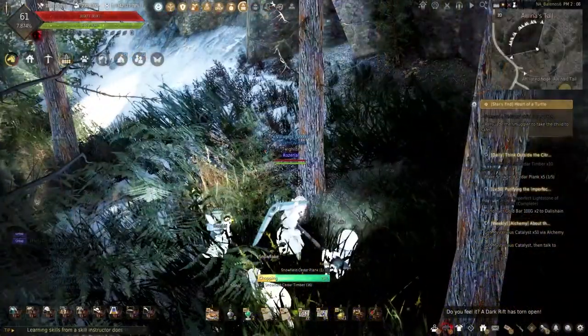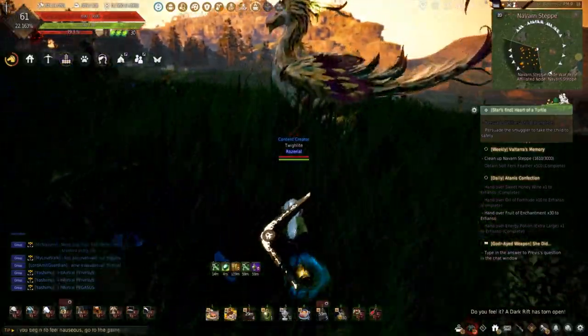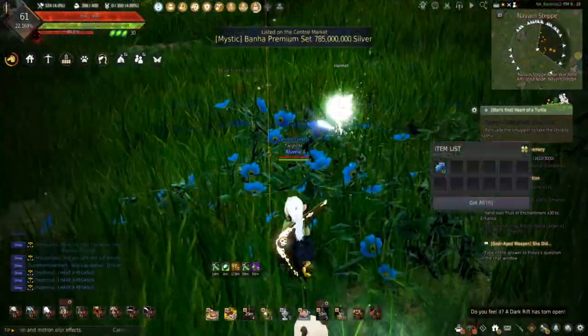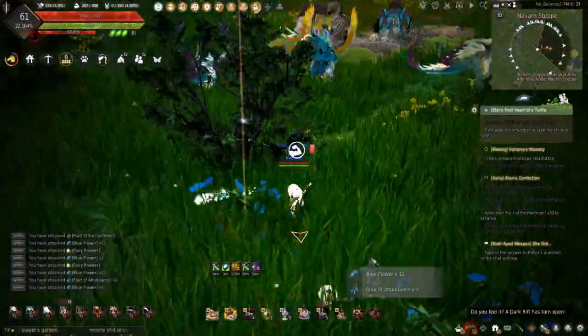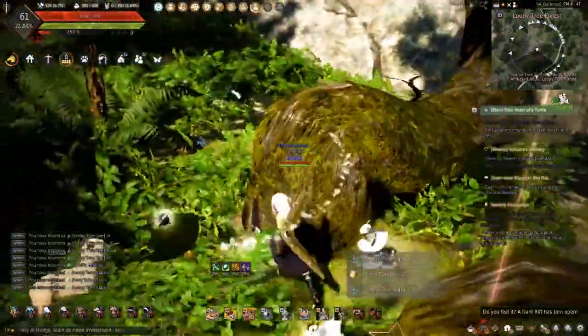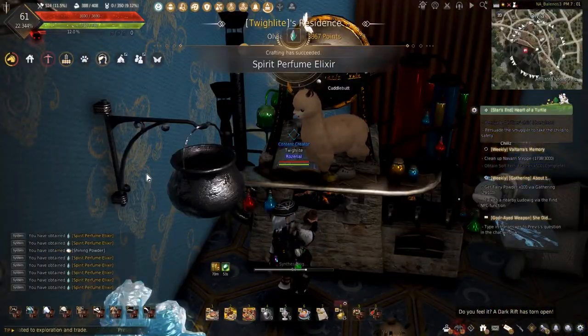Hey guys, welcome back to the series about making silver while wasting energy. For those of you coming back, you may remember I've been out gathering materials to make those spirit perfume elixirs. Today, I'll be finally making them and seeing just how much I can make. So throw on those alchemy clothes and let's get started making these spirit perfume elixirs.